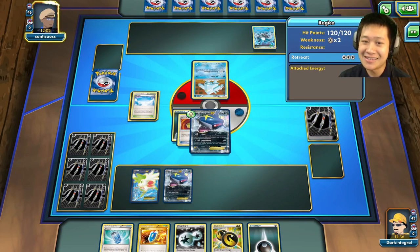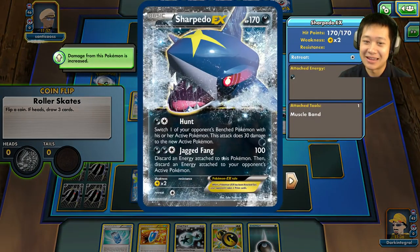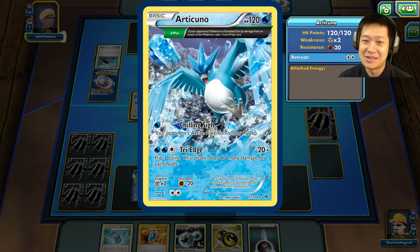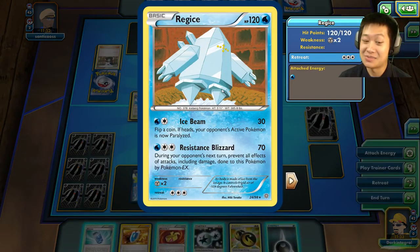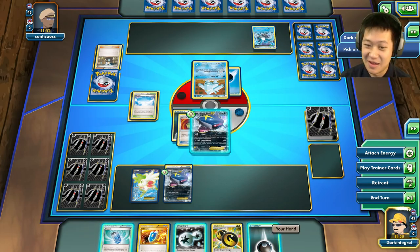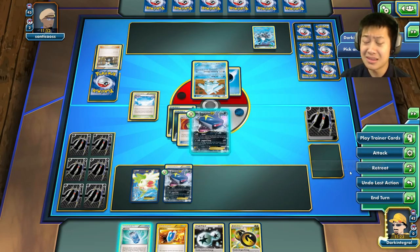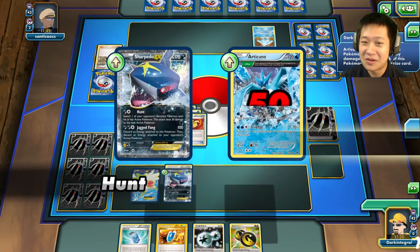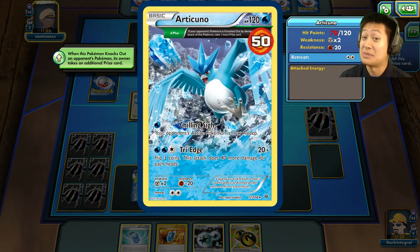Regi Ice is like, ha ha, I'm immune to EX Pokemon. If I can use Resistance Blizzard on Sharpito, he's just going to pull out Articuno to put him to sleep. Articuno's like, drag me out, I dare you. He's charging up Regi Ice. Let's give Sharpito Muscle Band and another energy. We're going to use Hunt - pull out Articuno and deal 50 damage to it. I'm going to keep flipping this Pokemon unless they put me asleep or paralyze me.